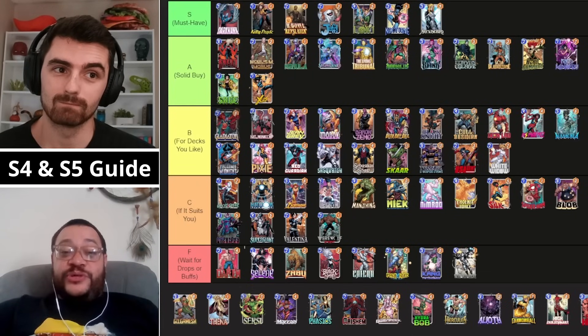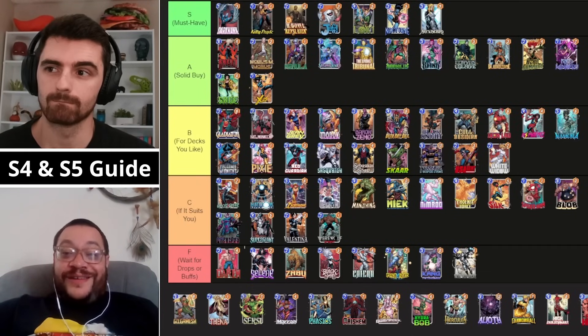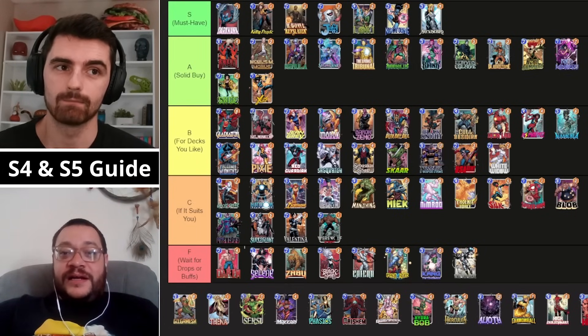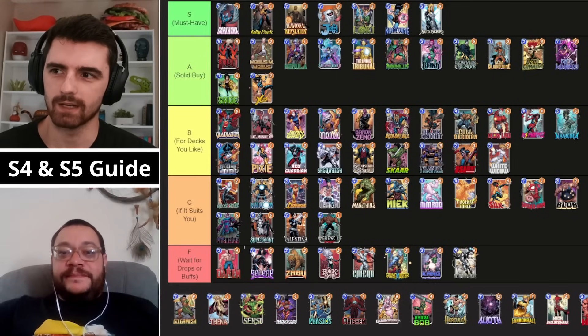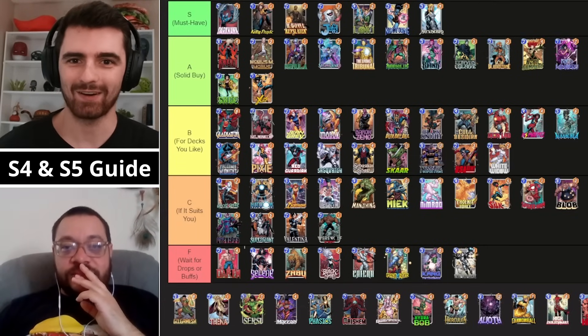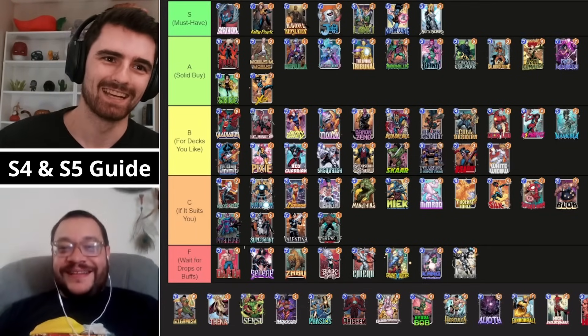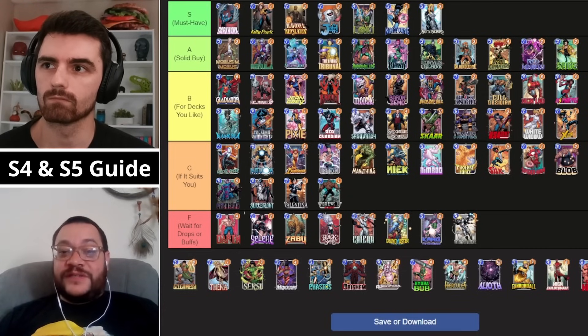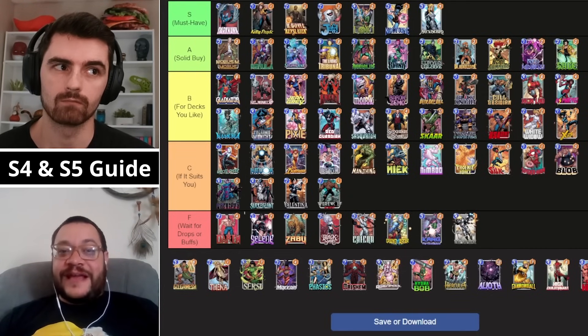My hot take — I think the two destroy cards, Null and X-23, go down to B. Are they used for anything right now? We're not seeing a ton of destroy. We've actually seen a spike in Mr. Negative decks, but they're running Sage and stuff — they're not running Null anymore. If you're cutting Null from Mr. Negative, and they used to be basically his only second home besides destroy... Corvus Glaive is still great and Hela is still a pain to beat, but I think moving Null and X-23 to B makes sense.